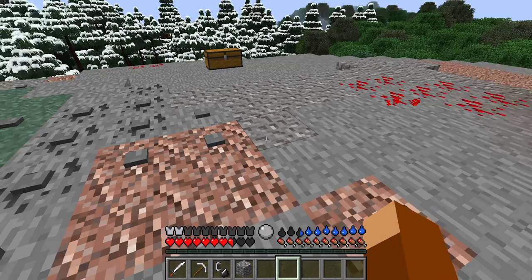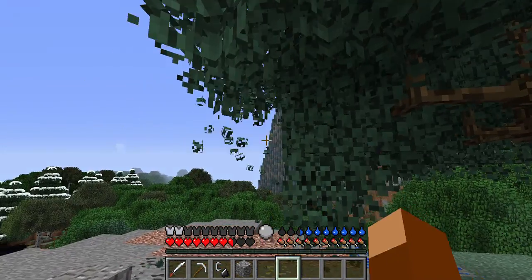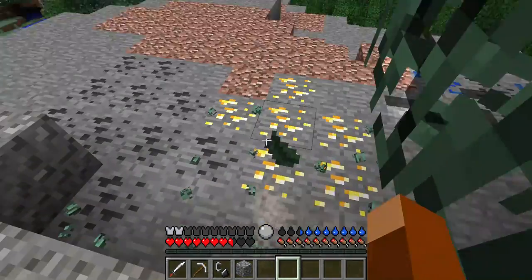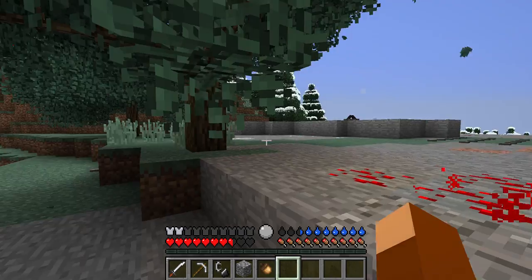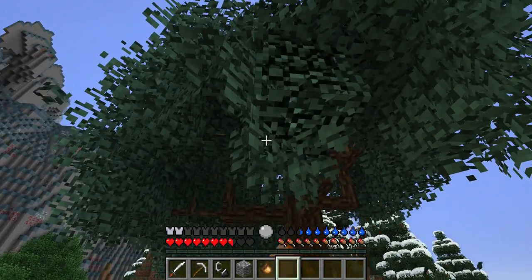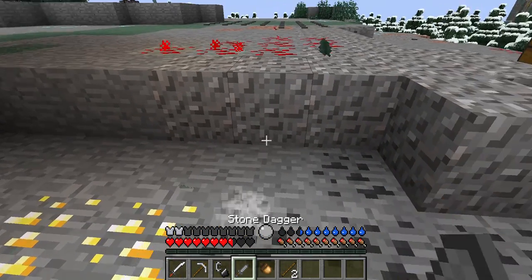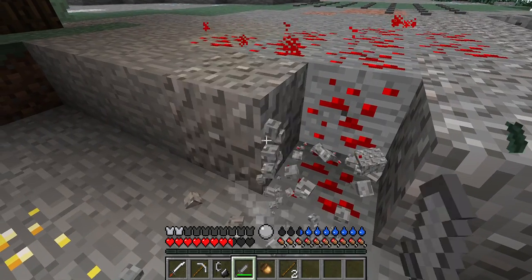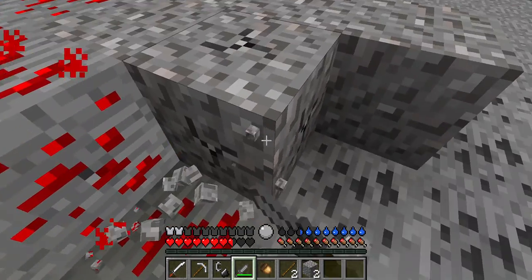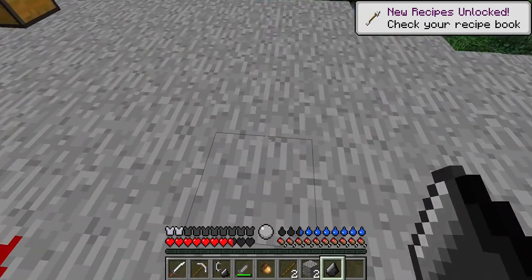Then you make cobblestone. Once you have the cobblestone, you find a tree and break it to get sticks. Once you get sticks, you can make a stone dagger.